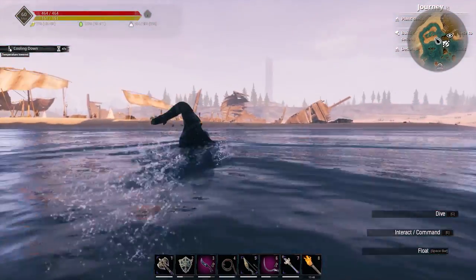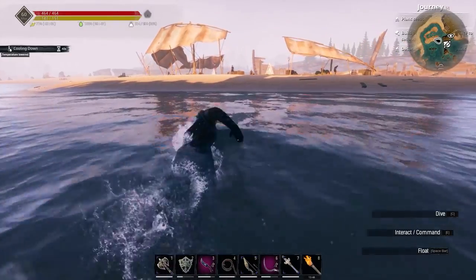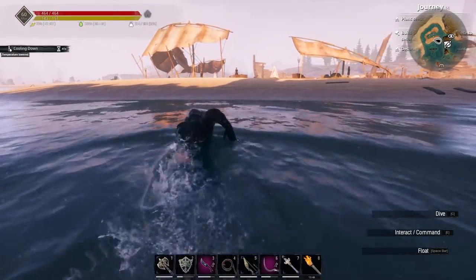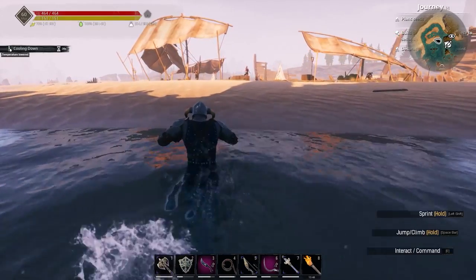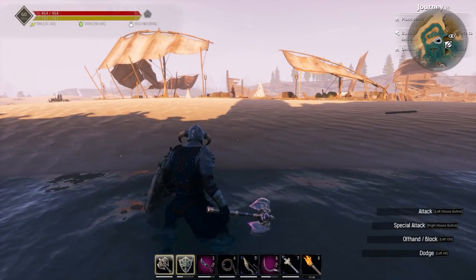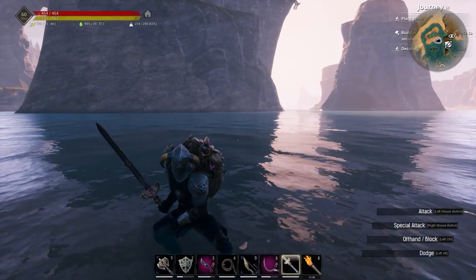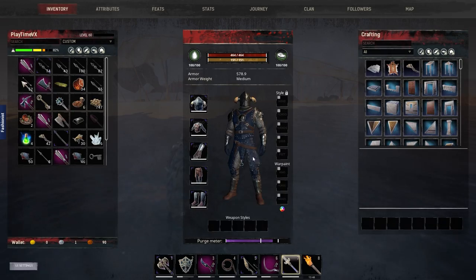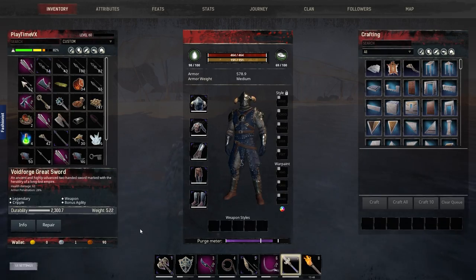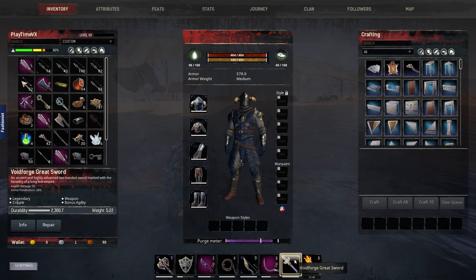I haven't opened up this little camp right here. It would be funny if I found a named thrall here. By the way, the axe — I already showed you the axe. I also got the sword, which is the one we got in the Void Forge. It's pretty cool. It has bonus agility and cripple, and I got 63 attack and 28 armor penetration.